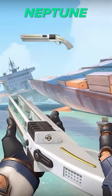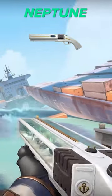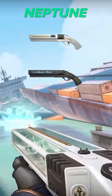Diving into number 3 is the Neptune Shorty. With its oceanic theme and cool aquatic design, this skin makes a splash every time you whip it out. Ride that wave to victory with this one.